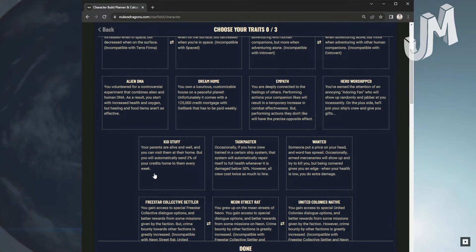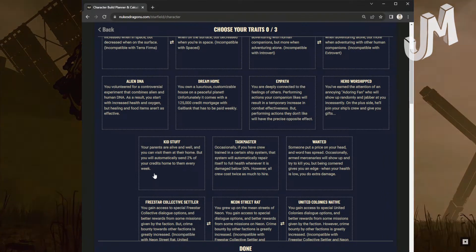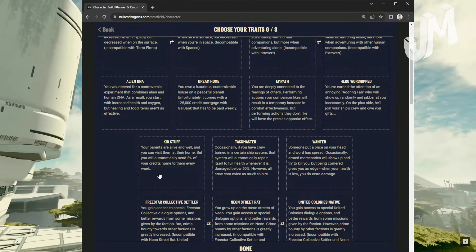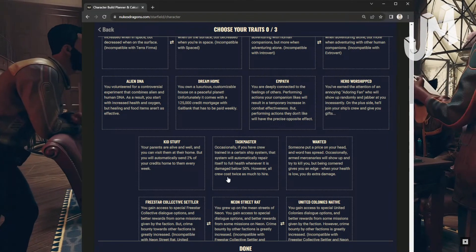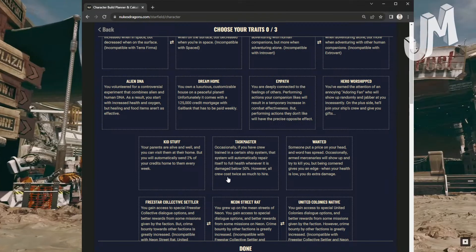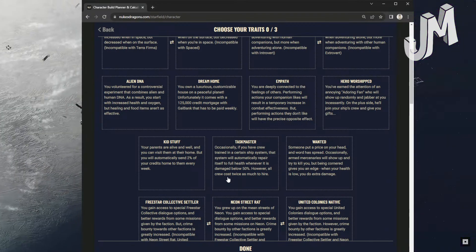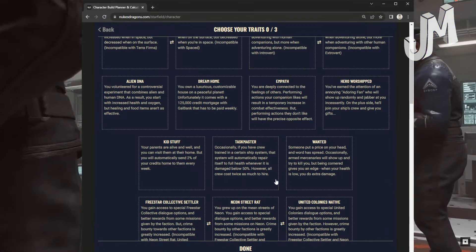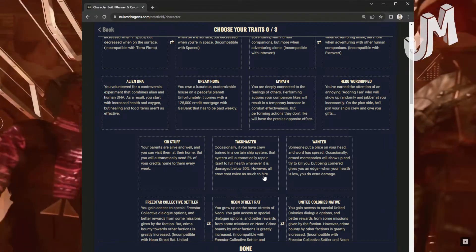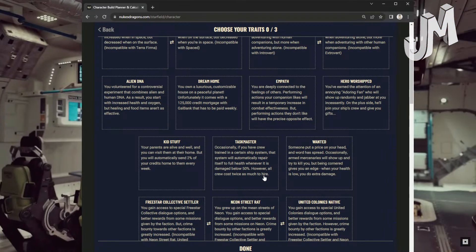Kid Stuff: Your parents are alive and well. You can visit them at their home — another homestead — but you will automatically send 2% of your credits home to them every week. Taskmaster: Occasionally, if you have a crew trained in a certain ship system, that system will automatically repair itself to full health whenever damaged below 50%. However, crew costs twice as much to hire. You just pay them one time, so this makes them more expensive.